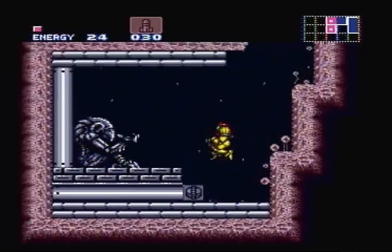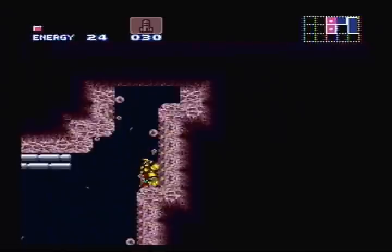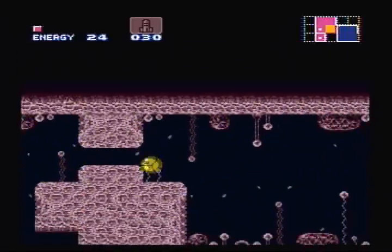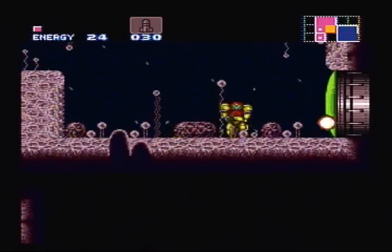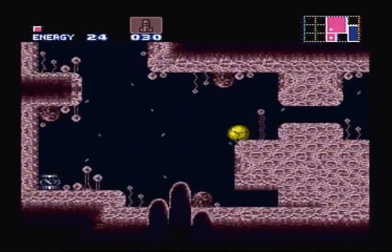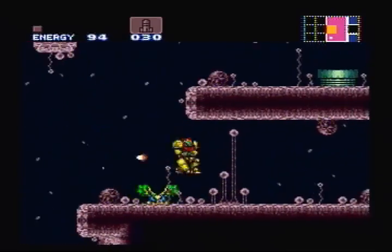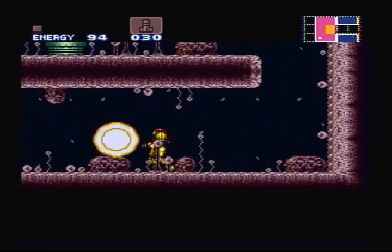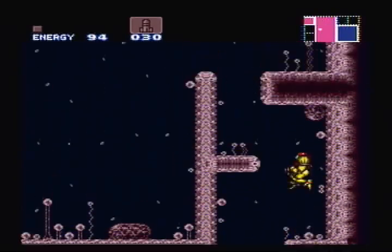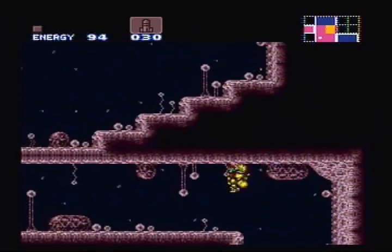Also, there is a power bomb switch here, which means there's actually a secret behind this statue. But we can't get it yet, so let's come back later. Over here we have a green door. Green doors require super missiles to get through, so I have a feeling we'll be grabbing our first super missiles very, very soon. I really love super missiles — I think they're the best item in the game. I mean, there are a lot of enemies that have special defenses to super missiles, but normally when you fire a super missile at something, it'll do a lot of damage.